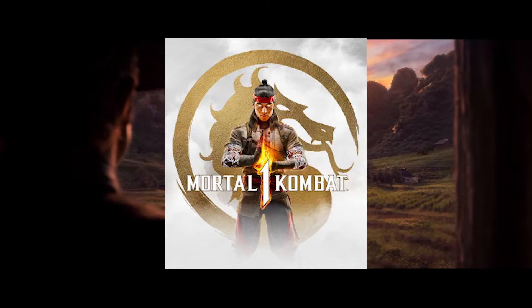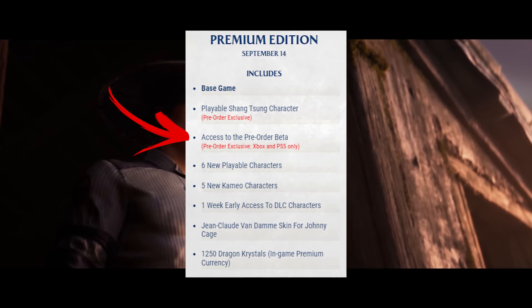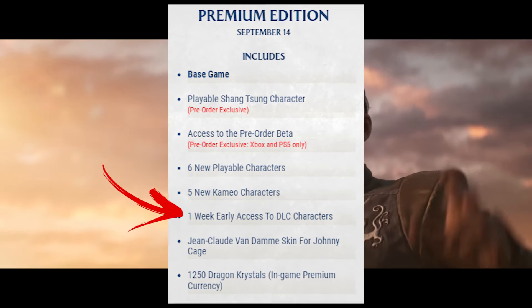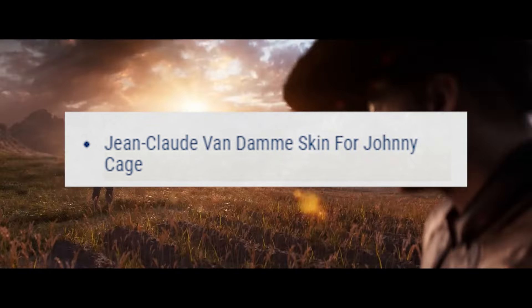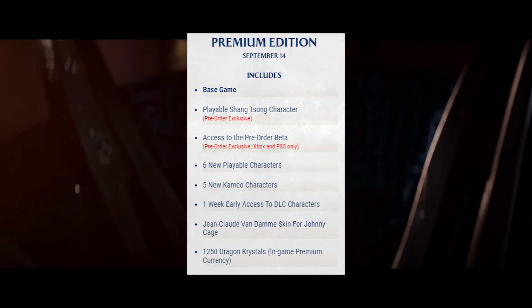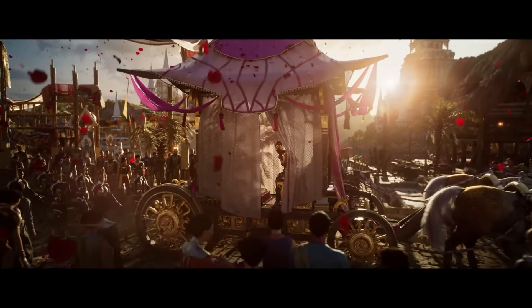Second, we have the Premium. This comes with the base game, the playable Shang Tsung character, access to the pre-order beta, six new playable characters, five new Kameo characters, one week early access to DLC characters, a new Jean-Claude Van Damme skin for Johnny Cage — what? — and 1,250 Dragon Crystals in-game premium currency. Bro, Jean-Claude Van Damme skin for Johnny Cage? I did not see that coming.